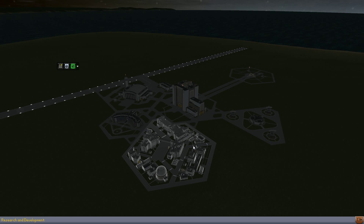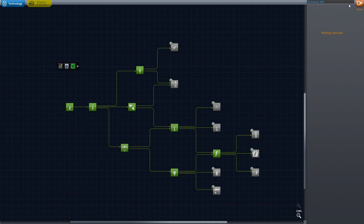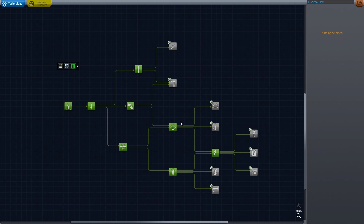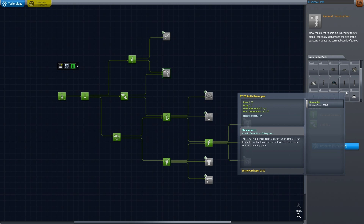Welcome back everyone to another episode of Kerbal Realism with Dom. Today we are using all of the science — right here, 493 — we're using the science we acquired from last mission, the Minimus manned mission. We're actually planning on making probe missions now, so I need to buy things that would allow for that.